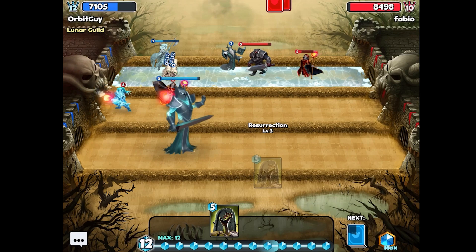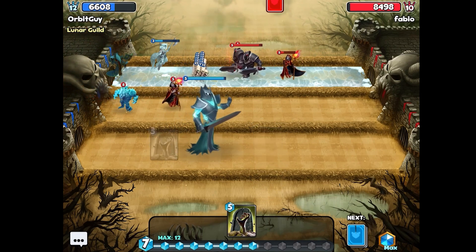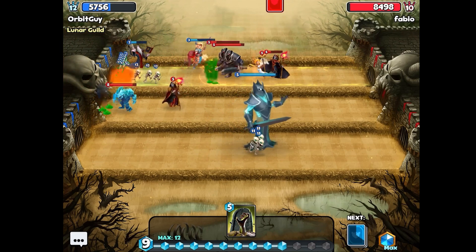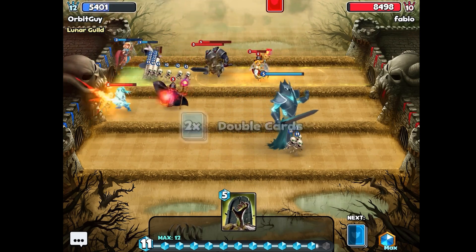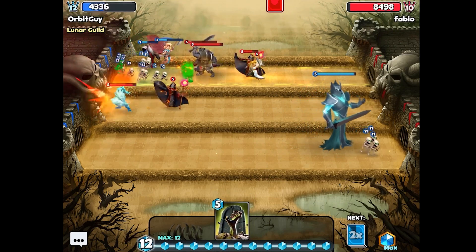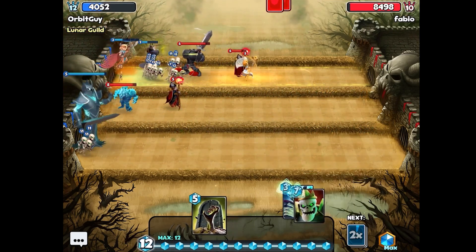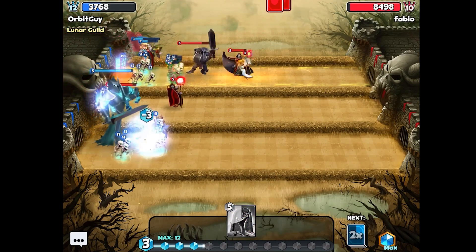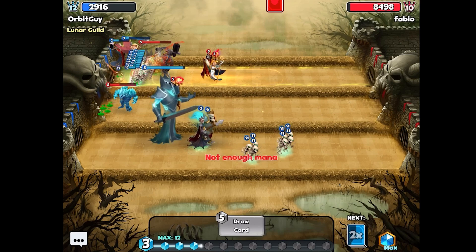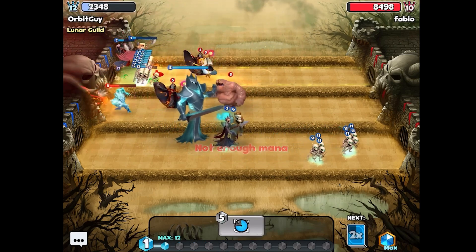Sometimes I end up stuck on the resurrections — not sure when to play them, but also realizing I needed to draw a card since when the valkyrie is out there I can just draw cards. I should have been a little more aggressive playing the resurrection. I was waiting for something and I guess I got what I was waiting for, but I could have gotten other cards out in the meantime.